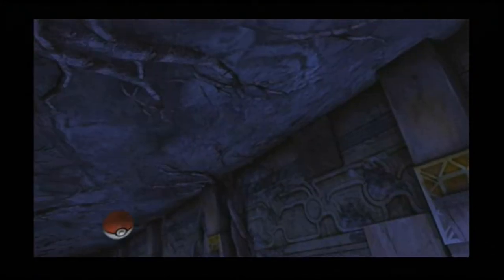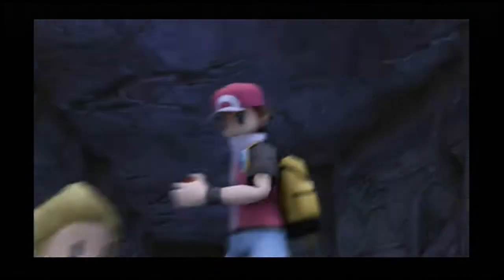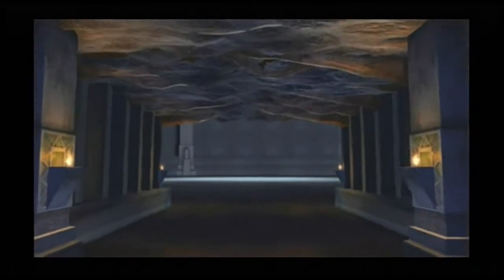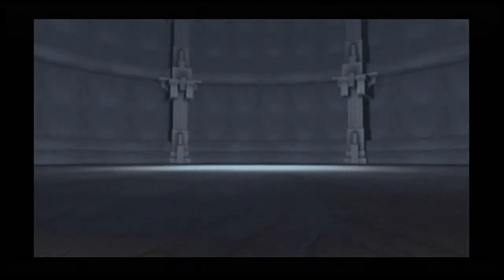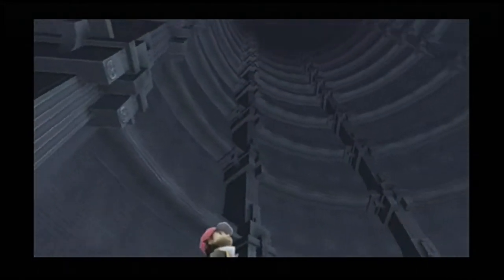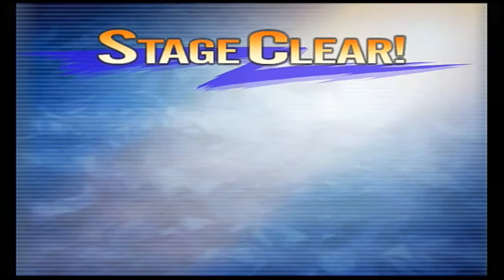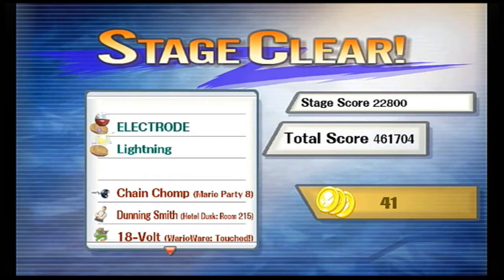Charizard is defeated. And according to Super Smash Brothers Brawl, you can catch a fainted Pokemon after all — the Pokemon just acts like a boomerang and returns to red. Then we have another cutscene straight afterwards, where we walk into this vast and open stage where there doesn't appear to be an exit. Stage clear! Electrode and lightning — they're quite related.